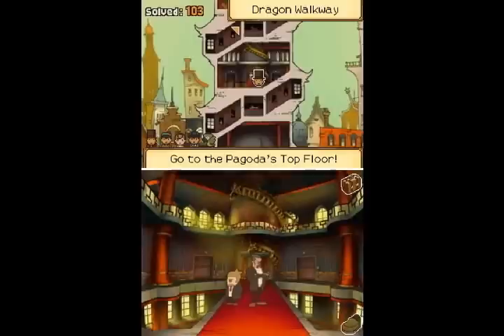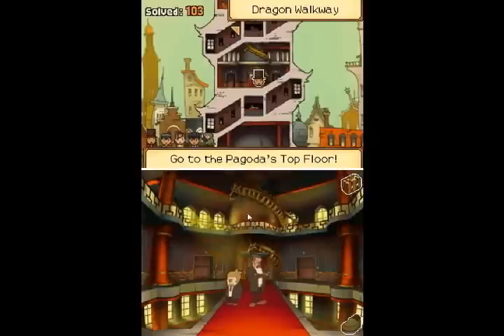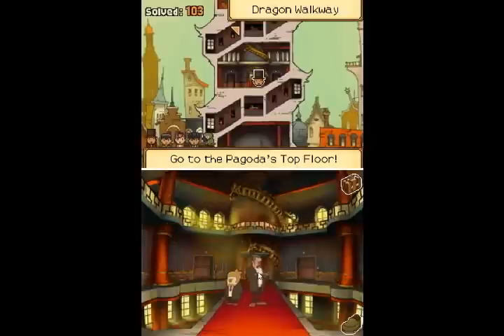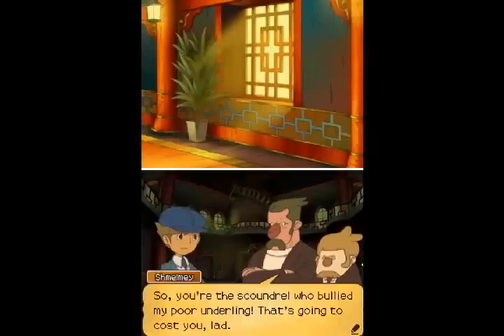Well, he has his friend to boss us around this time. Somewhere in here — there's one, two, three, and those two. So, you're the scoundrel who bullied my poor underling. That's gonna cost you, lad.